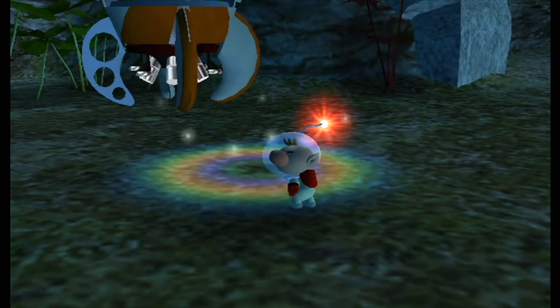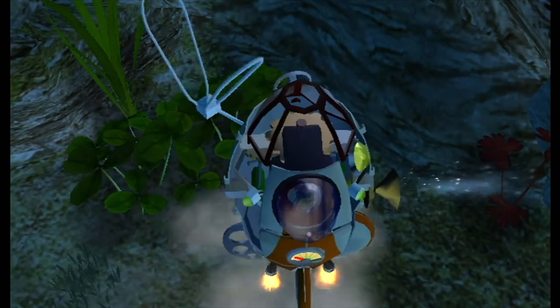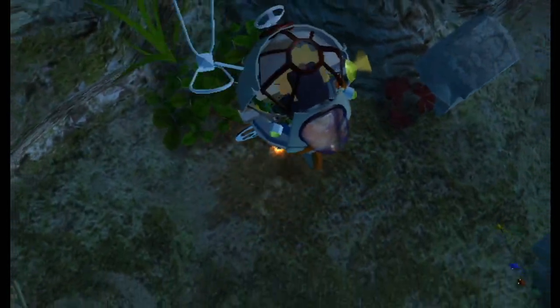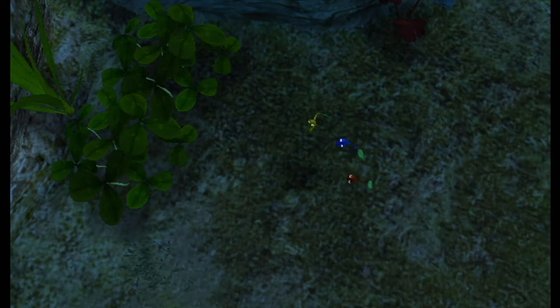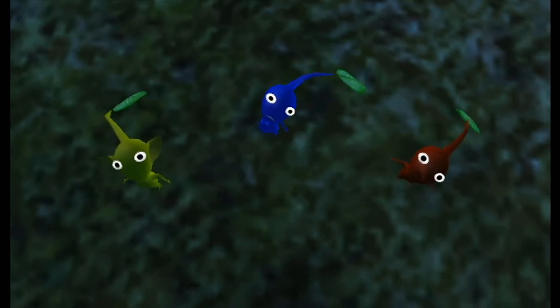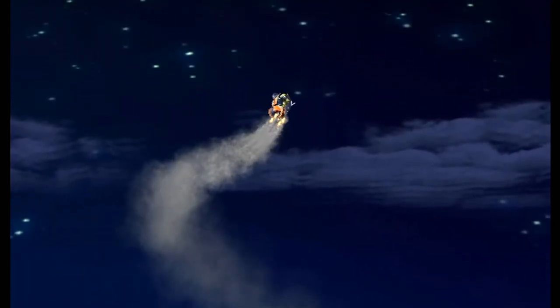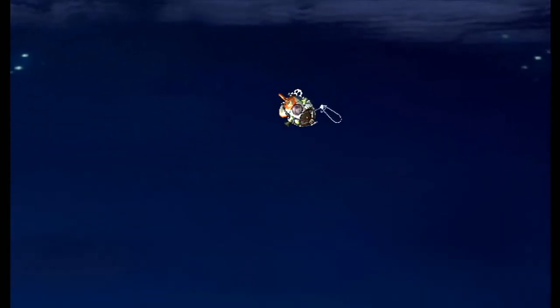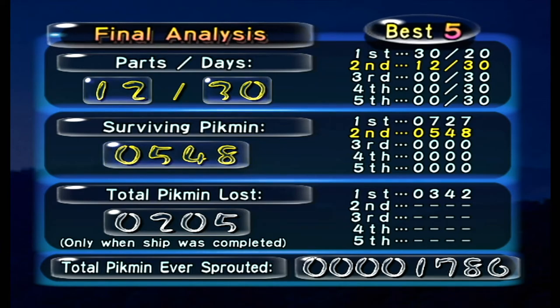'The day when my life support system fails has come. I have collected only 12 of 30 ship parts - I have no choice but to attempt to launch the Dolphin into space incomplete. The ship doesn't need every lost part in order to fly - for better or worse, I must go.' Oh boy. 30 days in paradise is over - hold on to your ass, Olimar. That's not looking so good. That's quite a cartoony end to a really dire, serious situation.